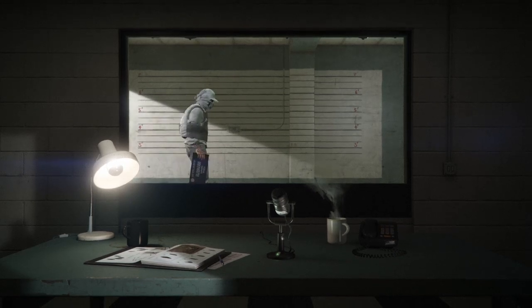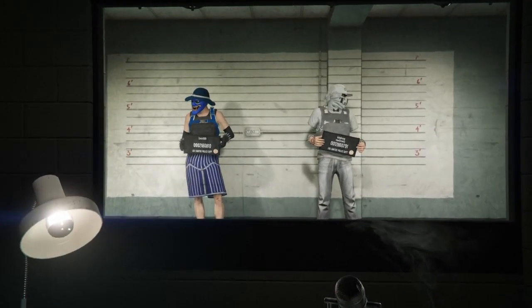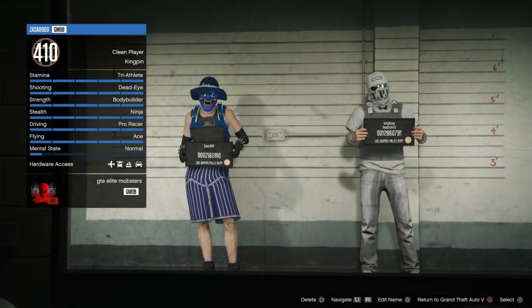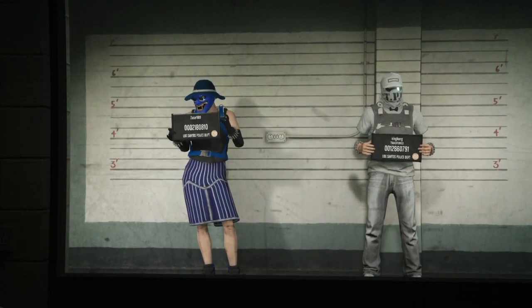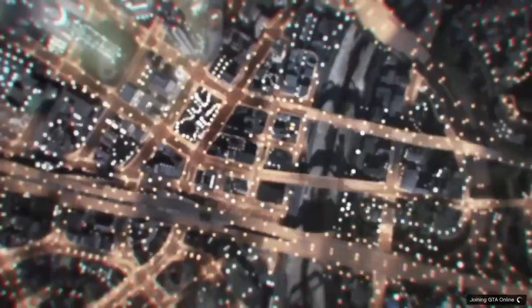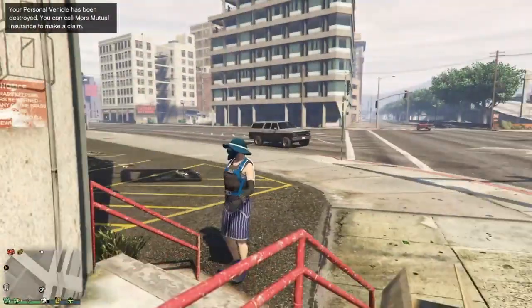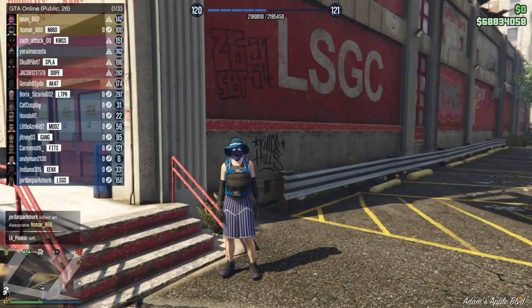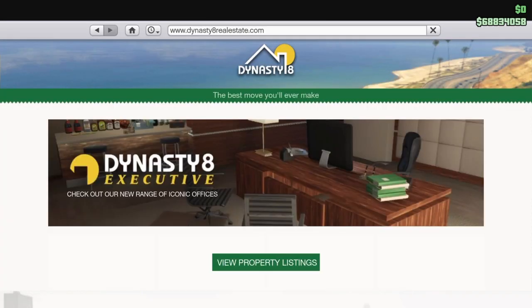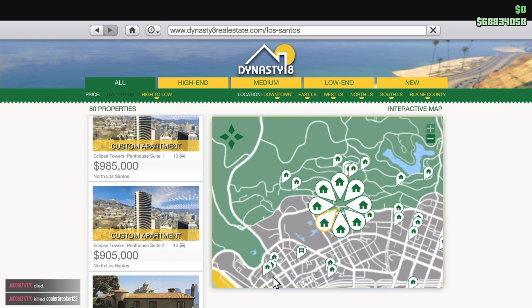Once you get in the character selection, go ahead and choose your second character. Once you choose your second character you're going to load into GTA Online. This is when you want to get your apartments in order — you want to have the three cheapest garages available in your last three slots. I had all the expensive ones with cars stored, so I had to send those cars to storage and buy the smaller ones in the low-end category.